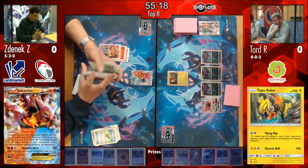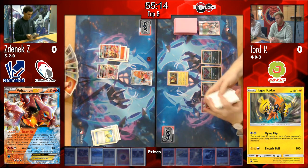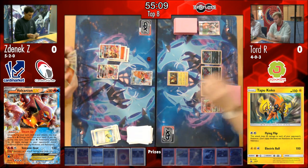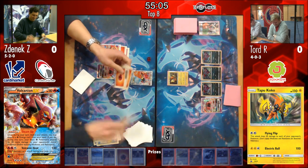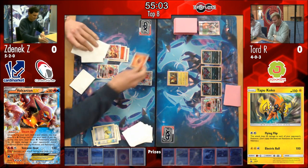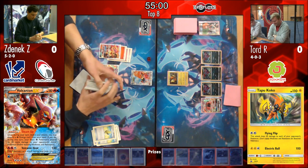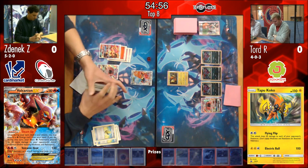Oh my God - he managed to build that up so fast. If he now has a Float Stone in hand or a Switch, that would be so huge. It doesn't look like he has either of those cards. However, he does have a Guzma for his next turn. So if he's able to keep Tord away from his Turtonator on Tord's next turn, he can actually bounce in with that Turtonator and perhaps even take a knockout on a Zoroark GX.